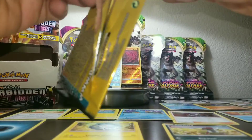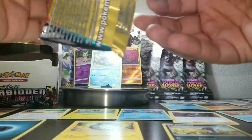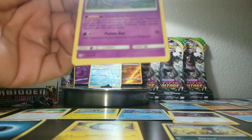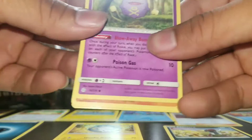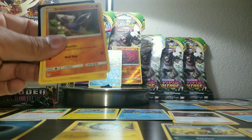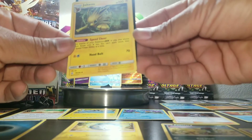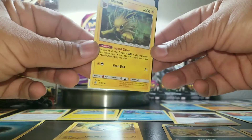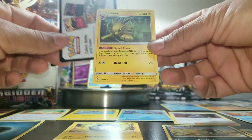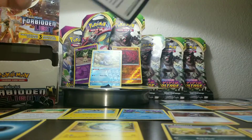We got a Koffing — nice! We got a Koffing and a Drapion. And this is dope — Jolteon! I like this. This is a good one. Jolteon gets an honorable mention — goes up top.